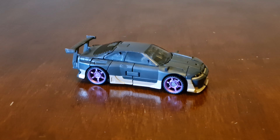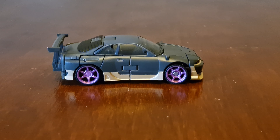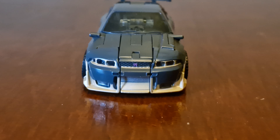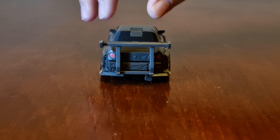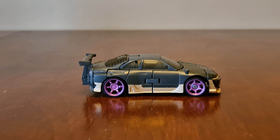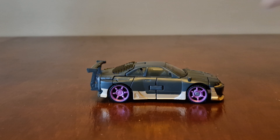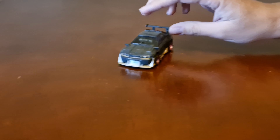She looks really cool in vehicle mode and her purple wheels really stand out. Here's the side, the front — there's a small Terracon logo — the other side, and the back. Here's underneath, where the katana is stored. You can see there's room for a second one. She rolls very well in vehicle mode.